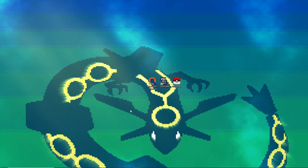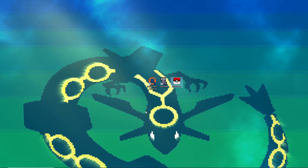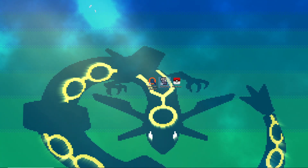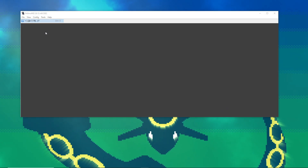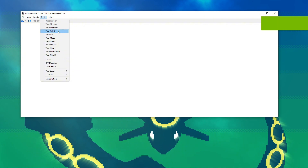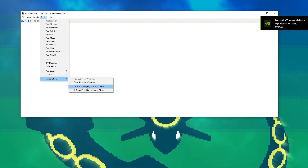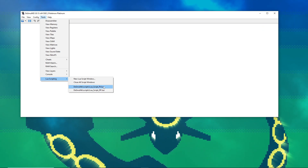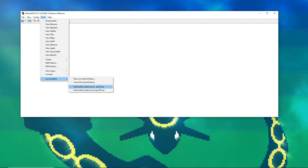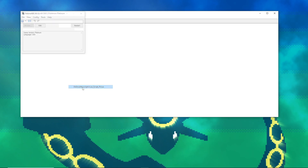For this video I'm going to be showing how to RNG manipulate for shiny eggs in Pokemon Platinum. First, let's get some prerequisites: file, open ROM, platinum. You want to go to Tools > Lua Scripting and load in the Lua script — it should be in the description. Also make sure you have lua51.dll installed; I have another video on that.